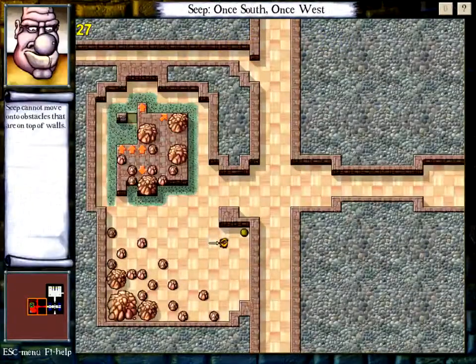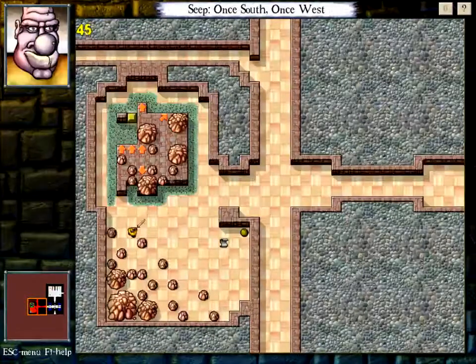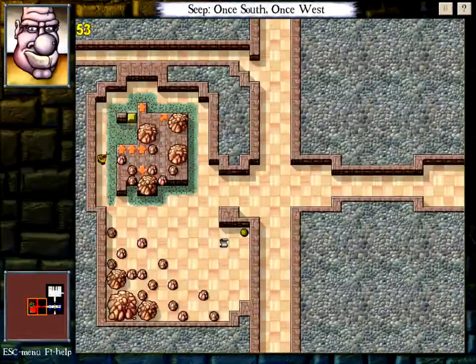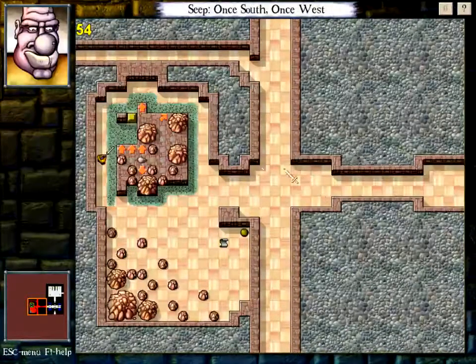Seep cannot move onto obstacles that are on top of walls. So we start this — looks like a pretty simple little Seep maze here. I fell for it. I'm going to demonstrate something now because it's something I need to know.